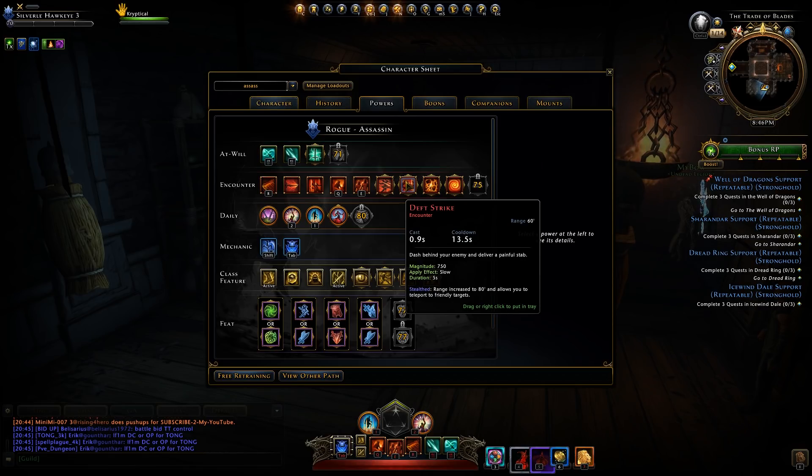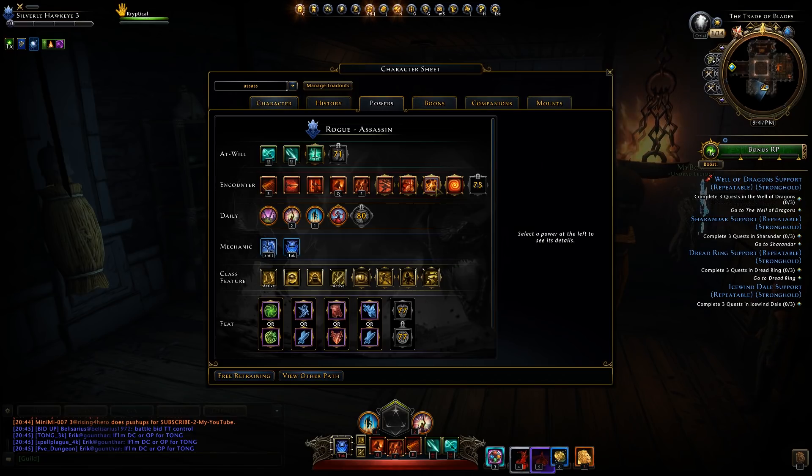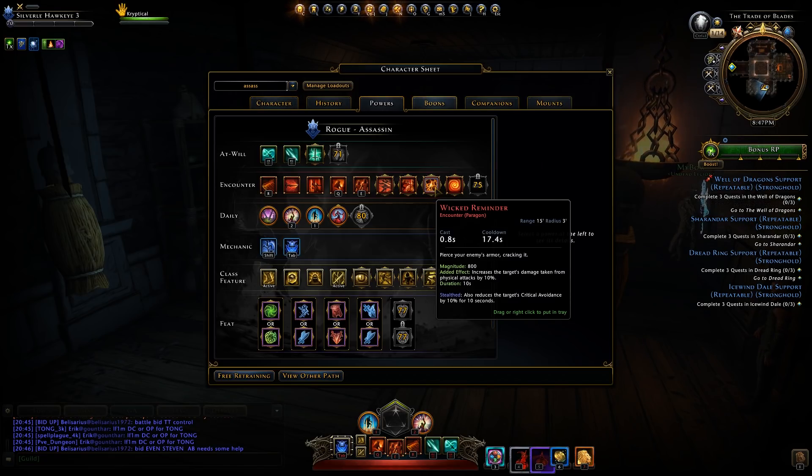Death Strike teleports you to the target, has a decent magnitude, and slows them for 5 seconds. If you're stealthed, you can teleport to friendly targets — useful for catching up if you fail a parkour jump. Wicked Reminder increases the target's damage taken from physical attacks by 10%, with a decent magnitude for an encounter. While stealthed, it also reduces the target's critical avoidance by 10% for 10 seconds — a double debuff in one power.